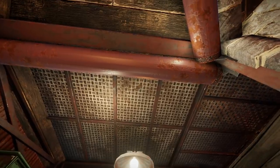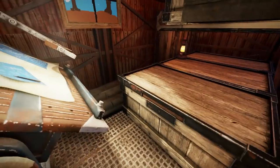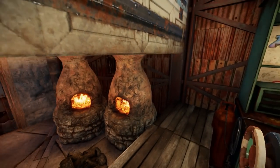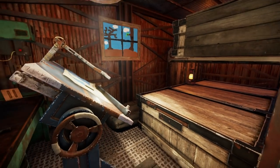Here we are in the main 2x1 of the base. Notice how the entirety of this 2x1 is completely metal — this is very deliberate, which I'll explain later in this video. Let's go ahead and reopen that garage door and digest this compact layout into two chunks, starting with the left chunk right over here.